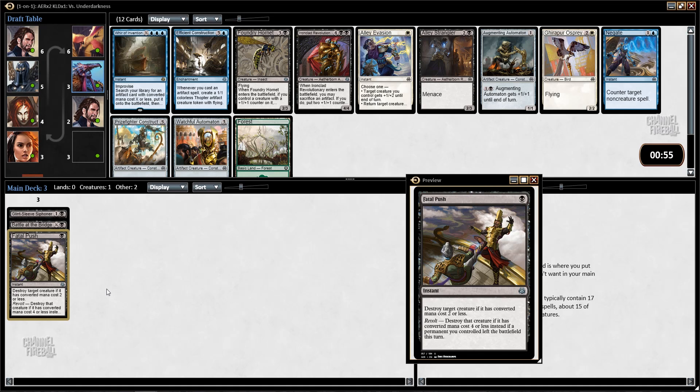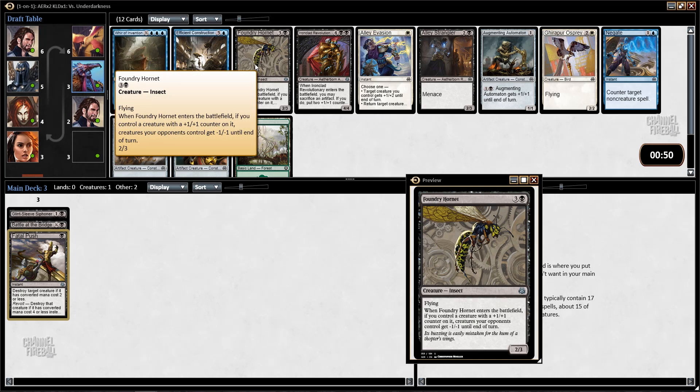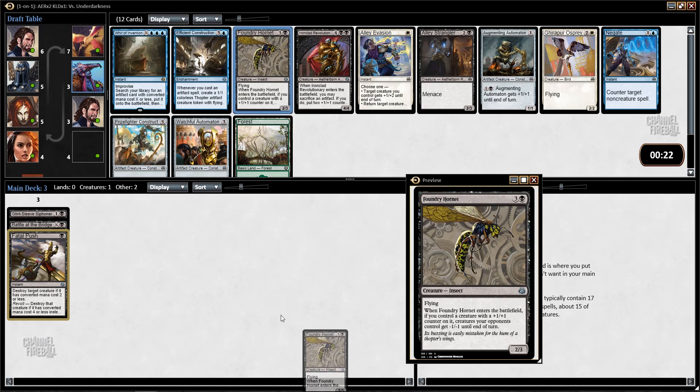I guess Foundry Hornets. This card's fine, but it's not that easy to get the trigger — you have to be in green usually to do it. There is the uncommon Nantuko Husk variant where you can sacrifice an artifact or creature to give it a plus-one counter that works with this. I don't really like this guy — it's a lot of work just to basically get a Cow Prowler. Cow Prowler is fine in the format, but this card is kind of whatever. So I think we'll just take the Hornets.